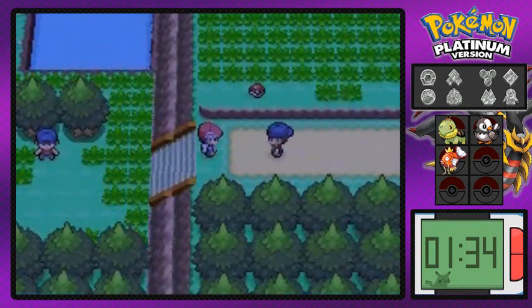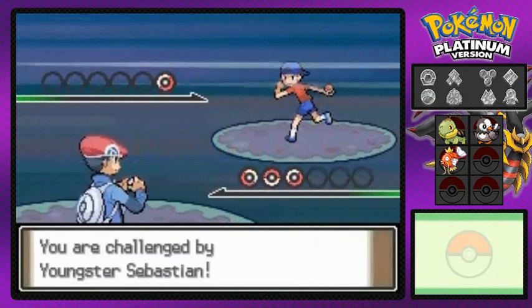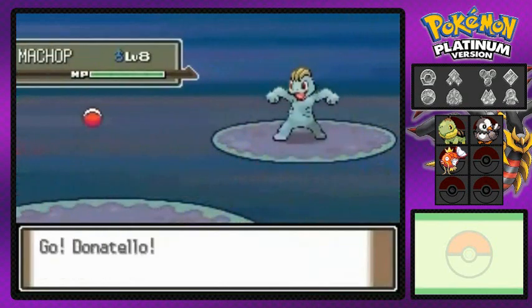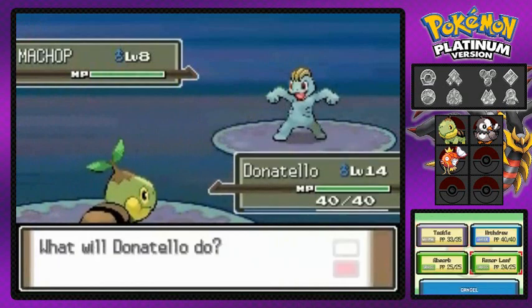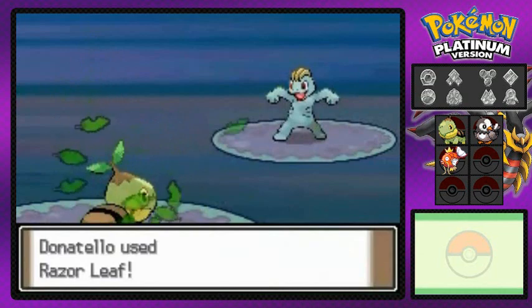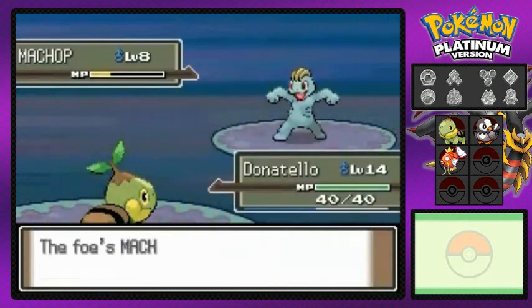There's another Pokemon trainer — Seattle? Named after another team that sucks, the Seattle Seahawks. Here comes Sebastian coming out with a Machop. Picked the wrong Pokemon. Let's go — Razor Leaf! Let's get that Razor Leaf right there, and that is how you do it.